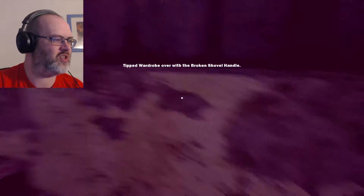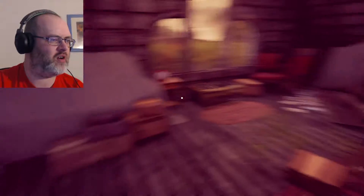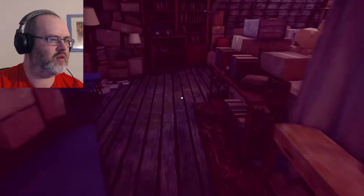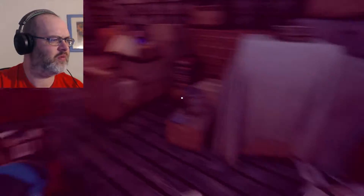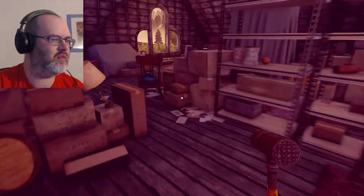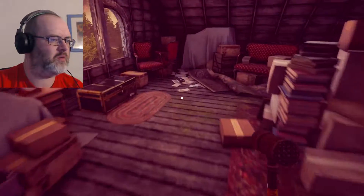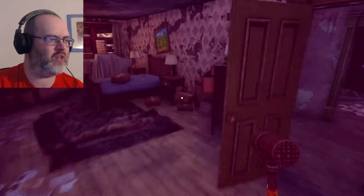What have we got up here? There's a toaster, but not much else. We've got a mallet, and an item can be placed there. So we've got a mallet now. We'll go back downstairs and see what other areas have opened up. Something about a silo opening up, so let's see what we can find.